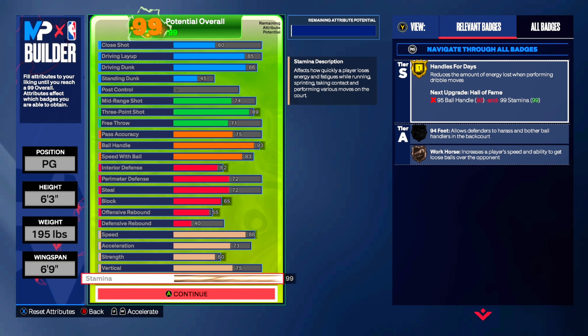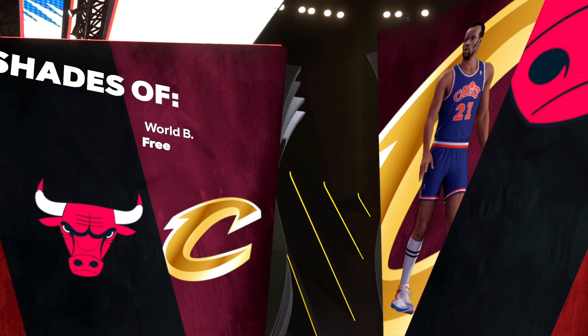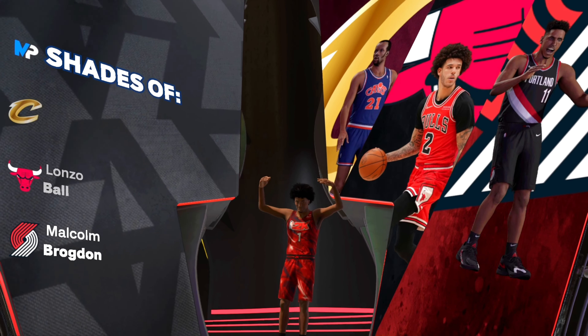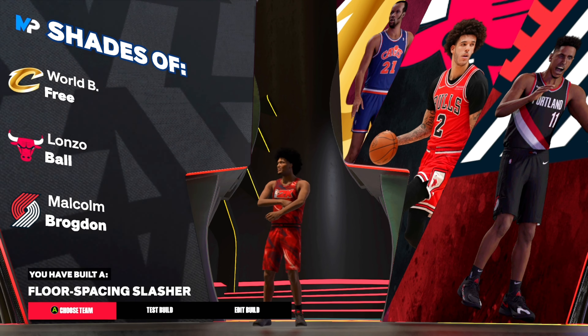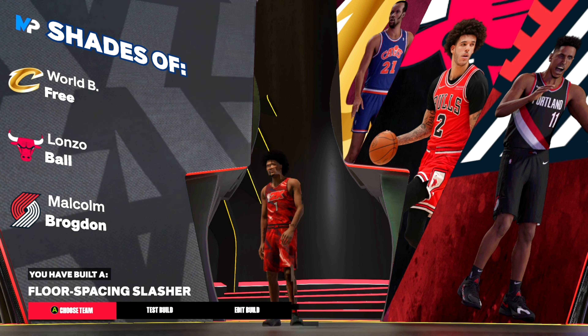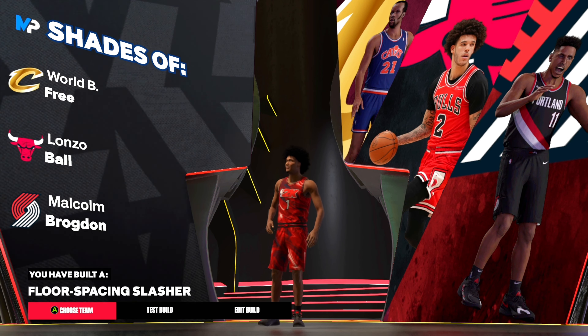Now here's the stats. Let me know in the comments what y'all think about this Mikey Williams build — if I cooked it up, if it's balanced. I really feel like I did my thing with this build. Here are the badges we get: World B Free, Lonzo Ball, and Malcolm Brogdon, and you have yourself a floor spacing slasher. Typical build name for a guard to be honest, but it still gets the job done and that's really what he is in my opinion.